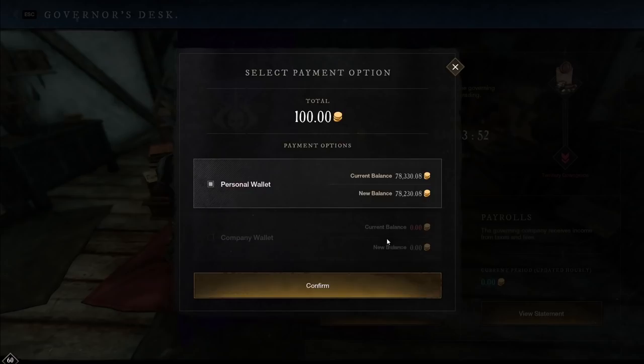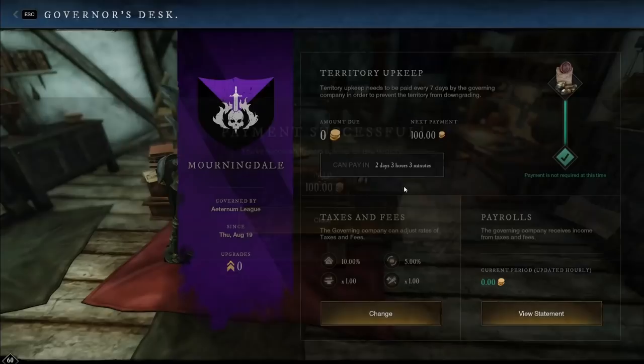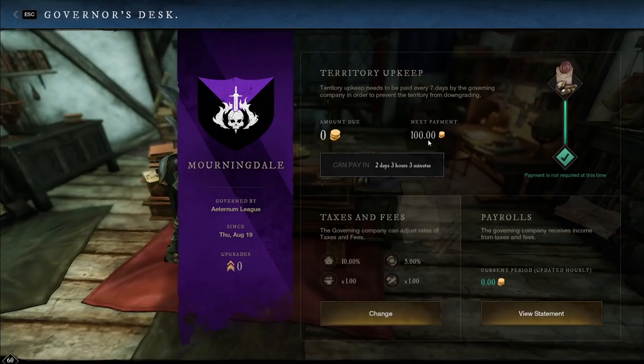Here I'll go ahead and pay my tax. It's very simple. It tells you a bit of information, how much time you have left to do it. Select pay. You can choose to pay from your personal wallet or the company's wallet, whichever one you prefer. I'll pay personal here, and I will just cash that in. Great, I paid my tax.